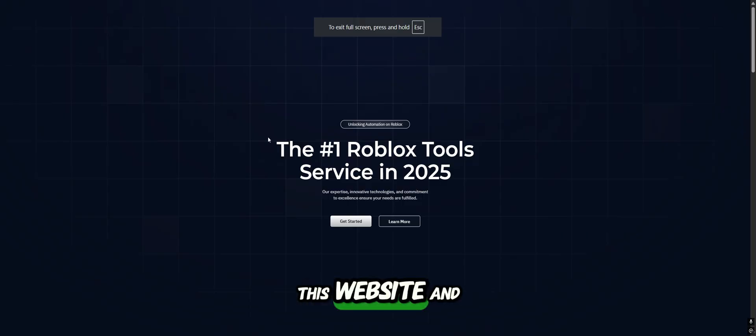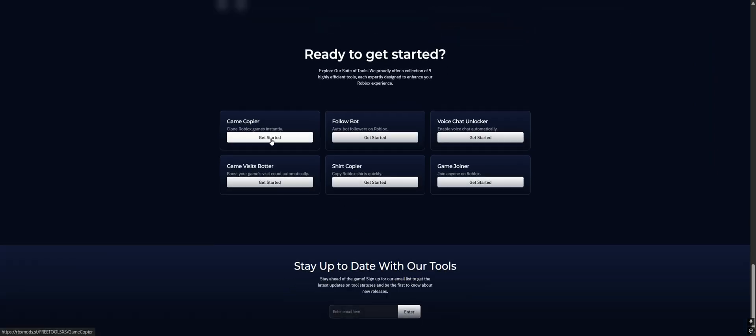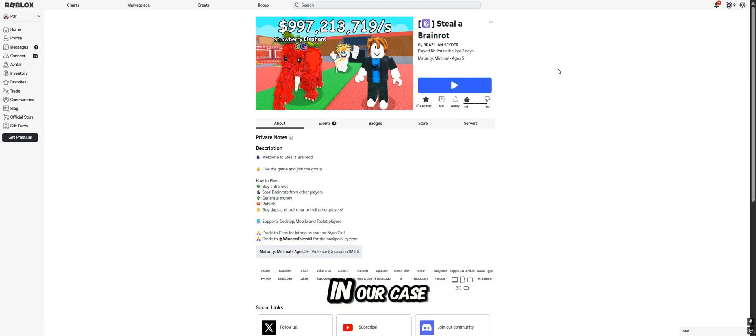First, go to this website and scroll down. Select game copier, then go to the game you want to copy — in our case, Steeler Brainrot. Right click and select inspect.